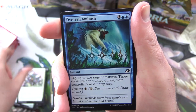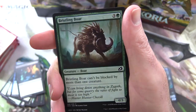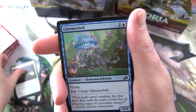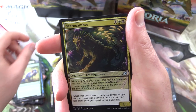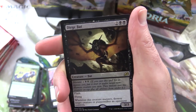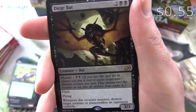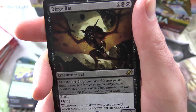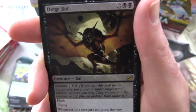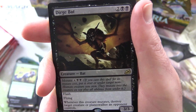Next pack: Coordinated Charge, Frostfang Ambush, Suffocating Fumes, Ferocious Tigerilla — Cat Ape, okay, that's a bit of a stretch. Bristling Bore, Migratory Greathorn, Divine Arrow, Glimmer Bell, Essence Symbiote. Uncommons: Necropanther, Sonorous Howlbonder, Flamespill. The rare is Dirge Bat — Creature Bat, 3/3 for 4 with Mutate costing 4 and 2 black. If cast for mutate cost, put it over or under target non-human creature you own; they mutate into the creature on top plus all abilities from under it. It has Flash and Flying, and whenever this creature mutates, destroy target creature or planeswalker an opponent controls.